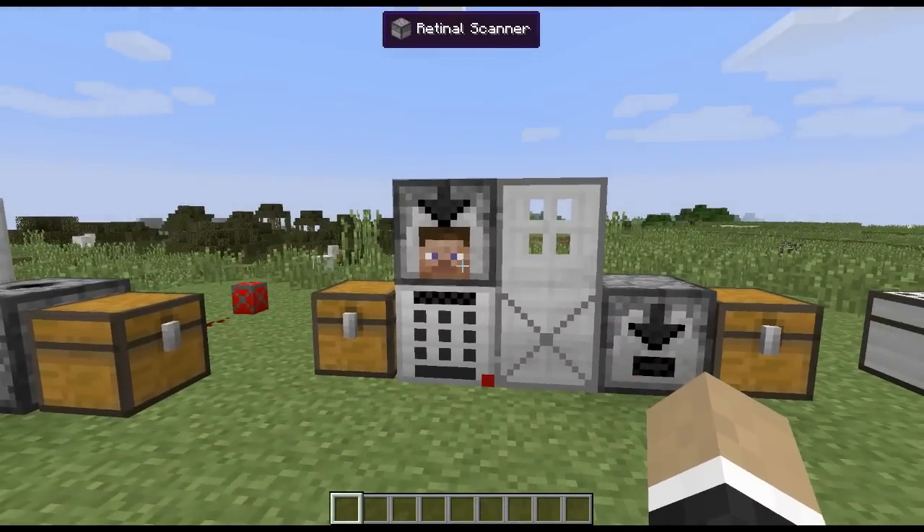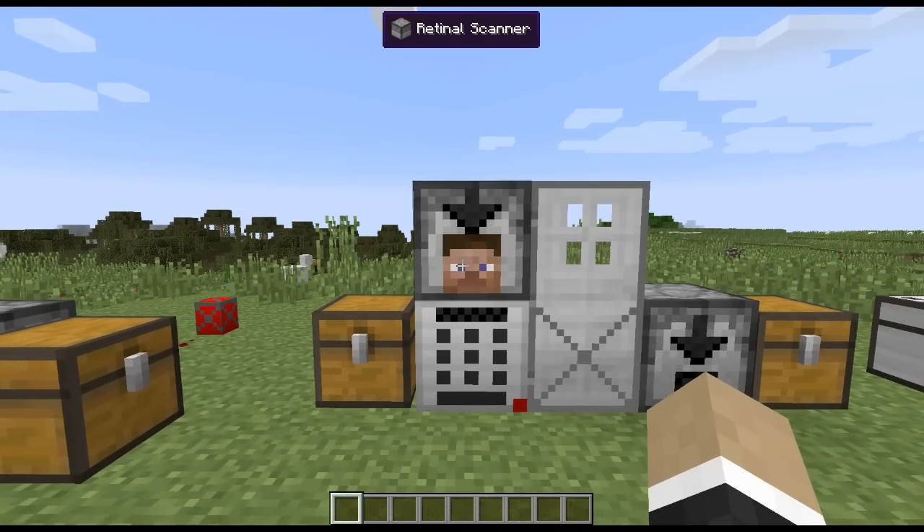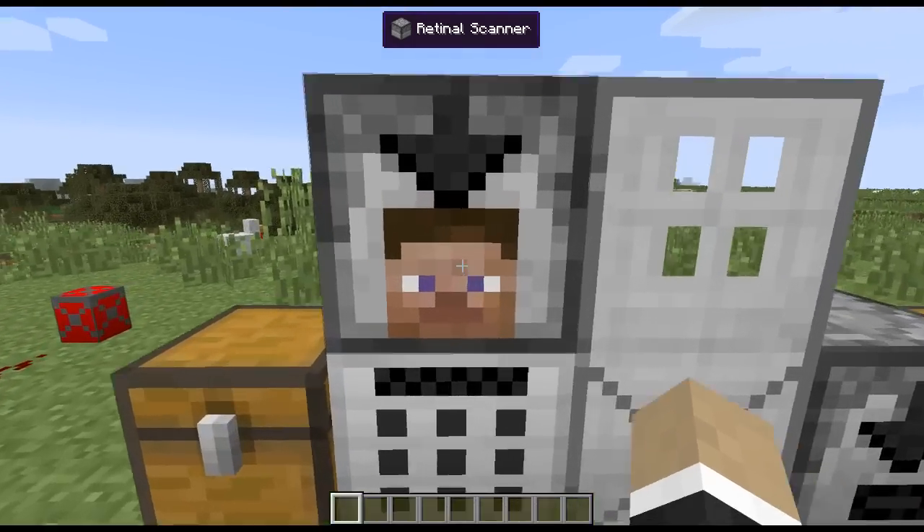We've also got the retinal scanner, which is pretty cool. When you make this and put it down, it remembers what player placed it down. Then you just walk up to it.